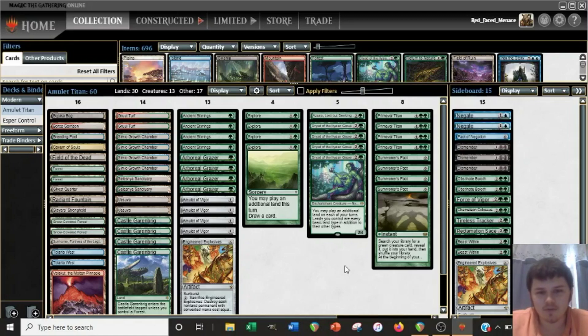Hello and welcome, all of you beautiful people, to round three with Amulet Titan. You can see the list on screen here. As I said before in match two, I've already done a more in-depth deck tech for this particular list in match one. We played match one against Bluetron and match two against Red-Green Obosh. Let's jump in for round three and see what we get paired against.